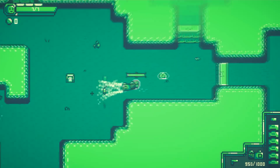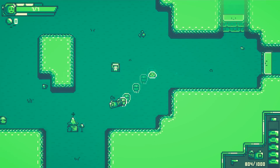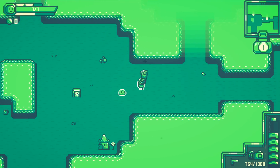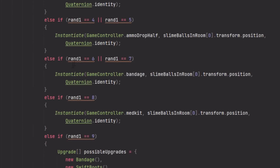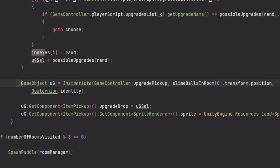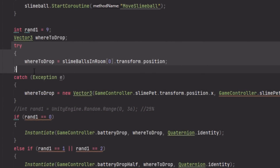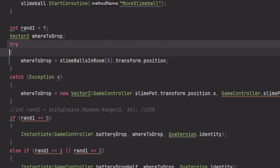One playtester found a weird bug where if the player captured all the slimes in a room, the last capture would not work at all and throw a bunch of errors. This is a prime example of a small issue looking much scarier than it is — there was nothing wrong with the capturing system, but rather the system where rooms have a chance to drop an item after clearing. I had made it use the location of the first slimeball dropped as the spawn point for the item drop. I switched this around to not rely on the presence of slimeballs, since once all slimes are captured, there are no slimeballs to go off of, which was causing the error.